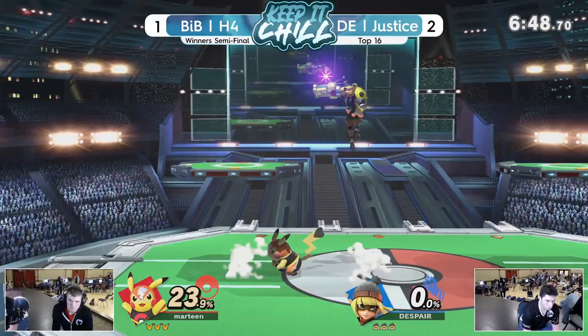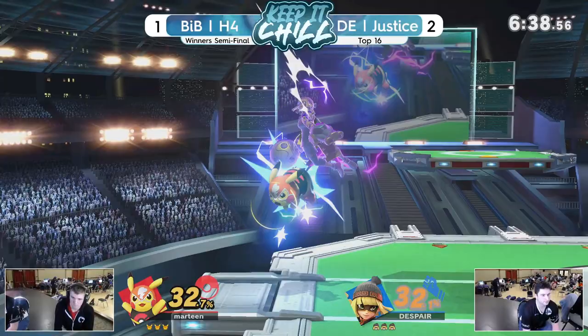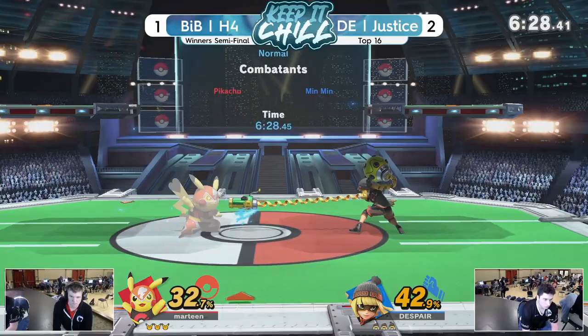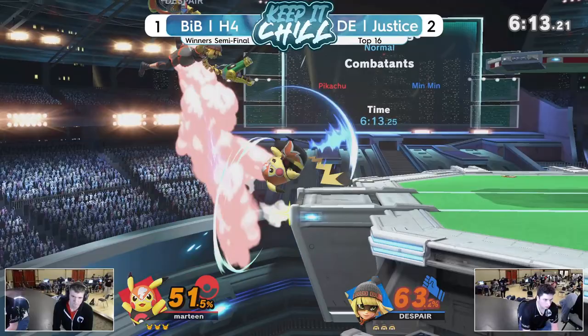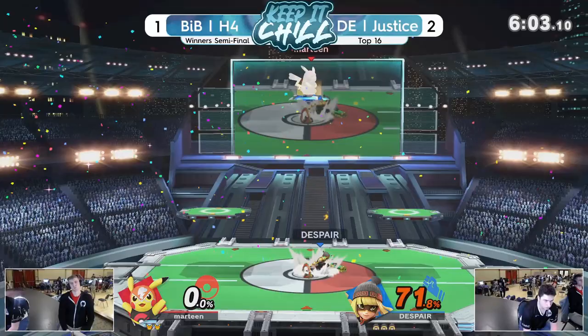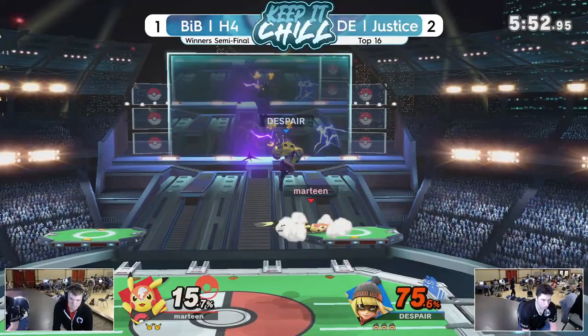Good catch there with the megawatt — definitely different from the last game. Justice already at 32% with only 3% on H4. Pikachu doesn't have the craziest damage output. H4 switches to the Libre skin. Man, if he pulls off this reverse 3-0, I think this place goes crazy. Great parry. Justice still doing a good job getting damage. Justice holding stage control, but the whiff on the dash attack gets punished with a dash attack from Pika. Justice in a tough position. Good delay from the recovery — calls out the jump for the early stock.